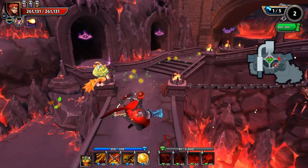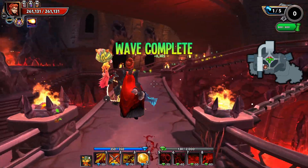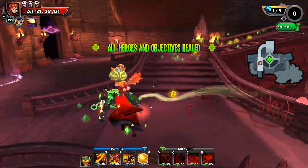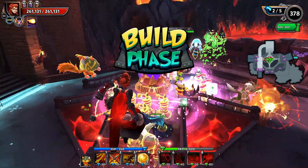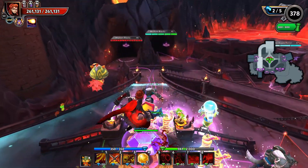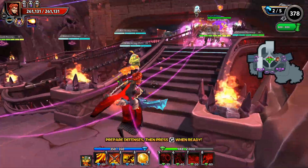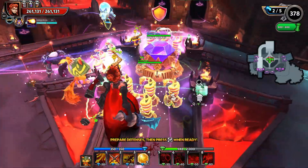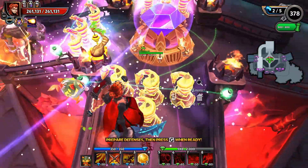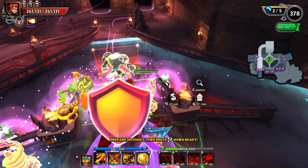The snakes are definitely a viable defense, particularly for farming Chaos 10, or if you're doing any of the lower end content — meaning prior to floor 950 in Onslaught, or prior to say 200 in Survival. These are going to be quite valid. Actually, maybe even 150 in Survival; 200 might be a little bit high for these guys. But they are doing really, really well.